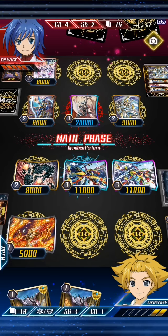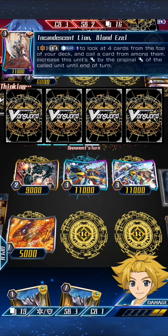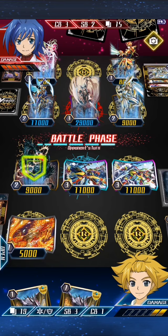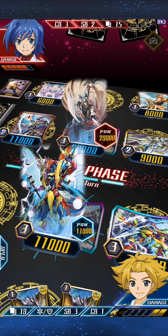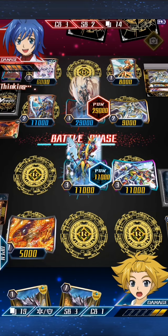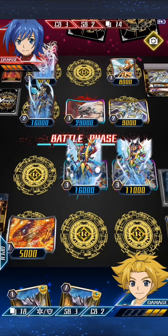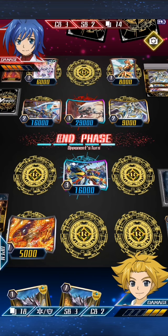He has a very different way of doing this. Normally I would use Ezel's effect before calling anything, just to see what I draw into and then decide what I want to call from hand. But he's calling the grade twos first — very unusual. That heal trigger helps quite a bit but leaves only one heal trigger left in his deck. That makes that 22k column, so it's hitting whether this is a trigger or not.